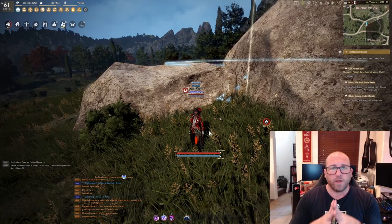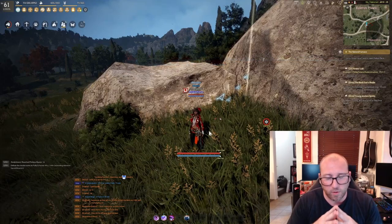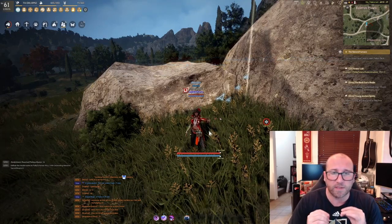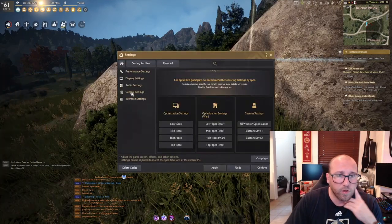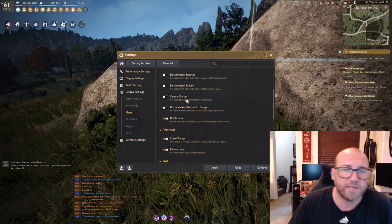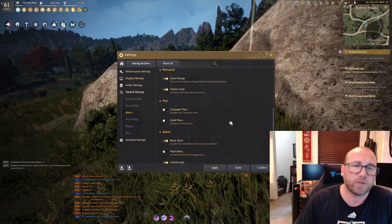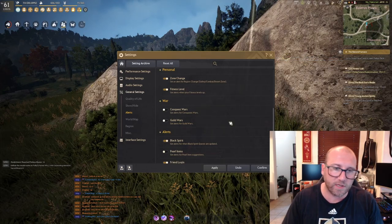The next setting is deeper in the settings menu, but I'll cover it first because it is the most important — I also cover this in my new player guide for seasonal play. Go to settings, then general settings, then alerts. Turn off all the shared settings except for notification. I also prefer to turn off wars, guild wars, and conquest wars, unless you are in a guild that participates in them.